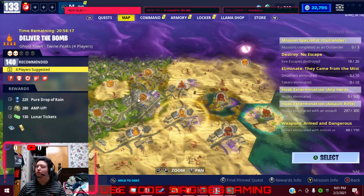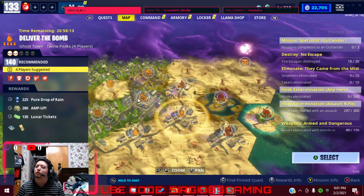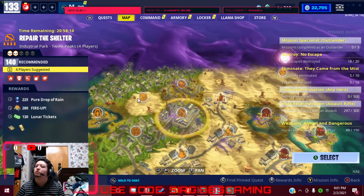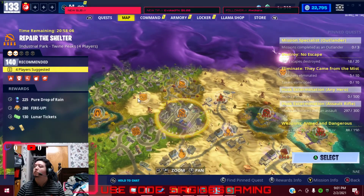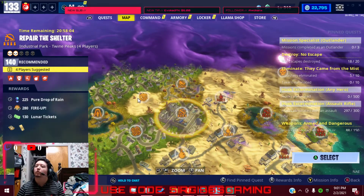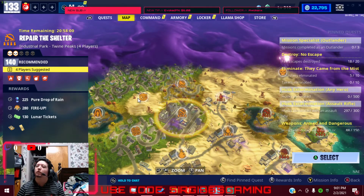And then we've got a 140 Deliver the Bomb with Nature Enemies and a 4x Hero XP — build out a brick. We've got a 140 Repair the Shelter with Fire and Wall Weakening. Build out a Metal.